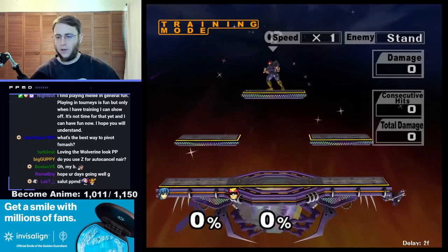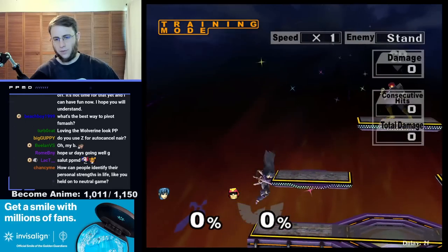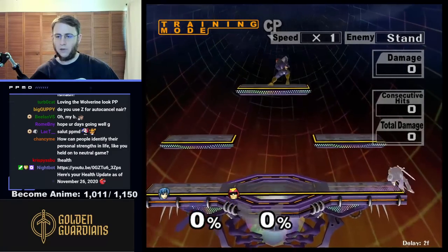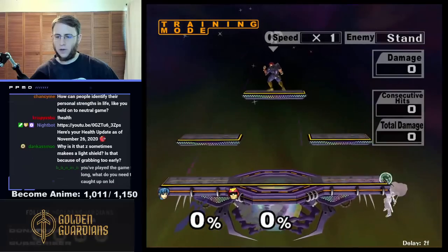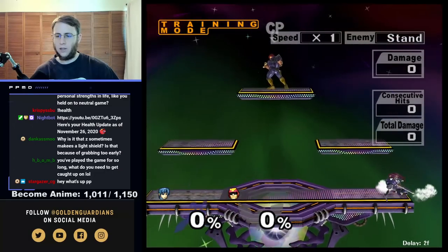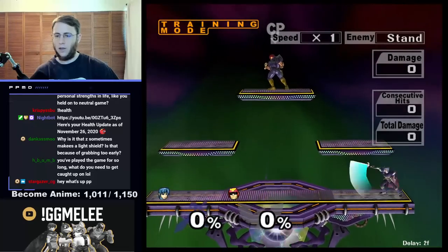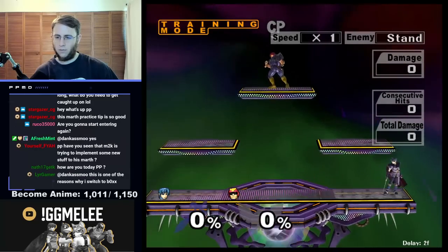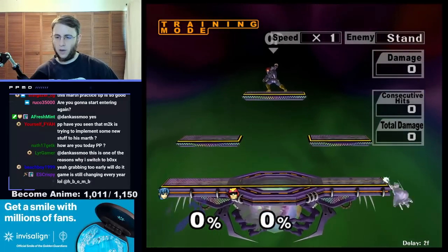One thing I haven't touched on yet is a little bit of edge stuff. You can just practice your refreshes. You want to practice your reverse edge dashes if you're Marth, your up B stalls if you're Falco, all that stuff. Then if you're Marth, you want to practice doing this — this, this, this, and this. This option's good but I don't do it enough. Impact land stuff's really good.